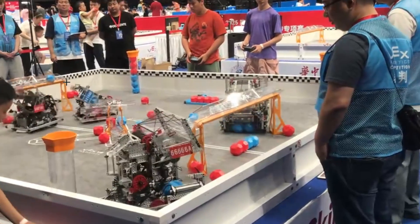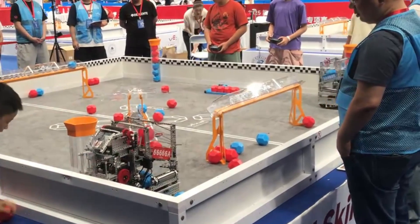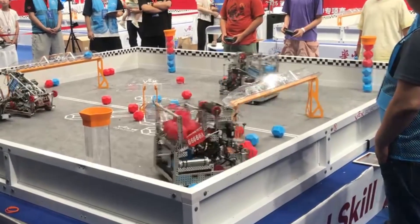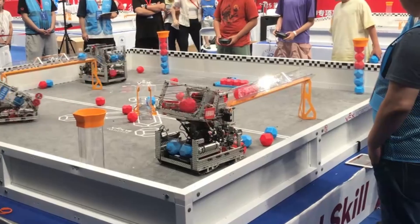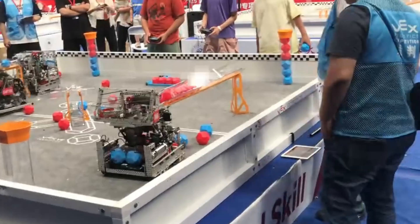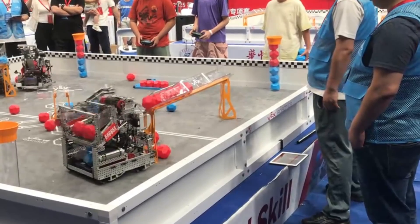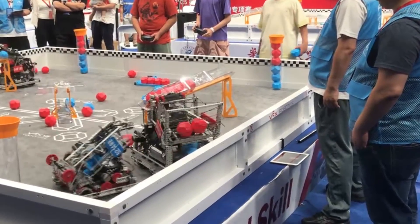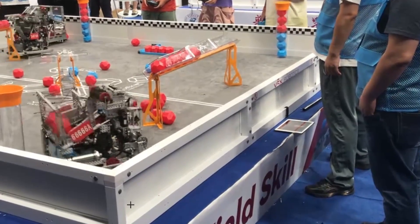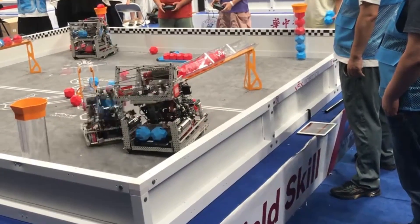As the match starts, the red alliance goes for these match loads right away — this little kid going crazy on the match loads. This might actually be middle school; I'm pretty sure you watched the high school finals but this is the middle school finals. They do play some crazy strategies out of these big, humongous robots. You notice a lot of these big scores happen from the right side — if you're facing the opponent's side, the right close side or your left far side. A lot of big plays happening in these two corners.